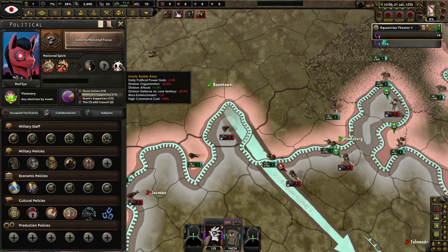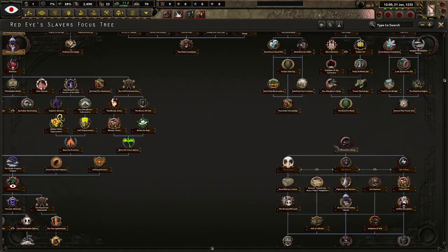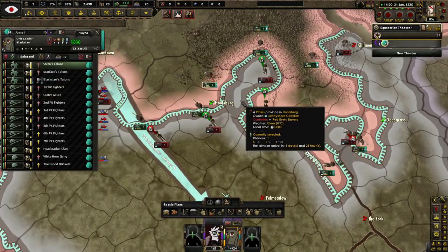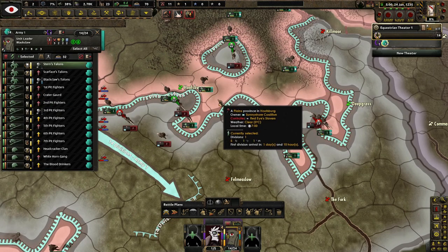With slave resistance, slave labor, cathedral, iron hoof, and unruly Raider army — Road to Sunny Shore: the Sunny Shore campaign has been a disaster, with the once-divided settlements unexpectedly banding together. One of our issues throughout this conflict is providing our forces with supplies and reinforcements. To solve this we will clear away rubble and build new roads between Philadelphia and the front lines. Not bad. Also, this mod so far runs very smooth, which I love — though it's early on.